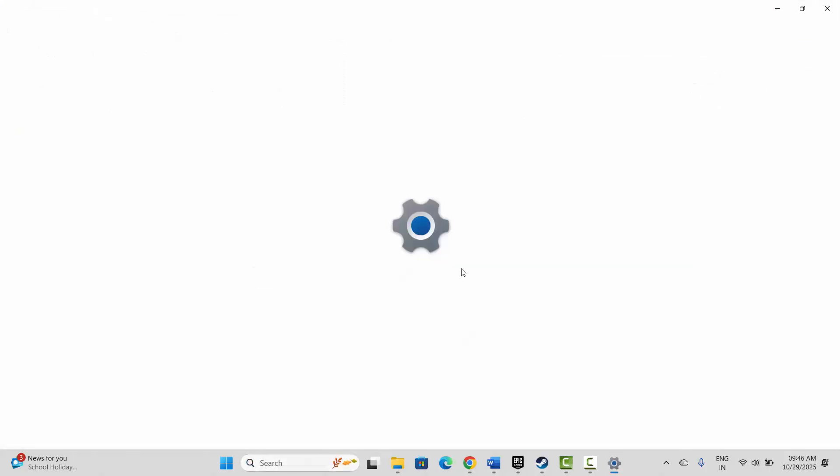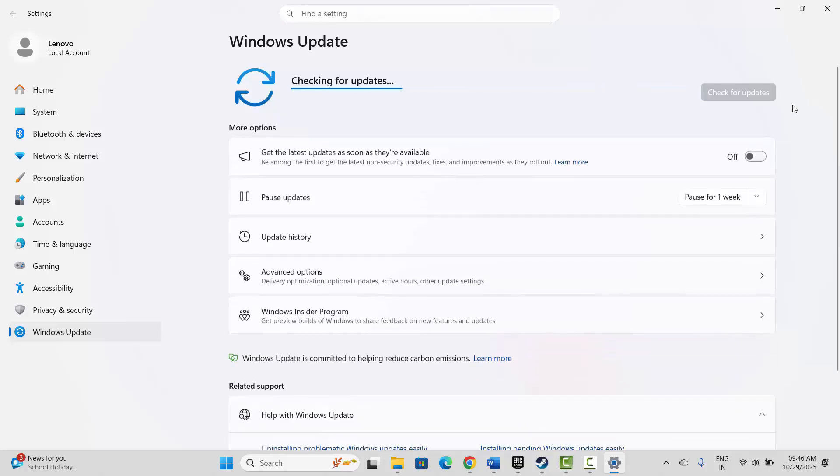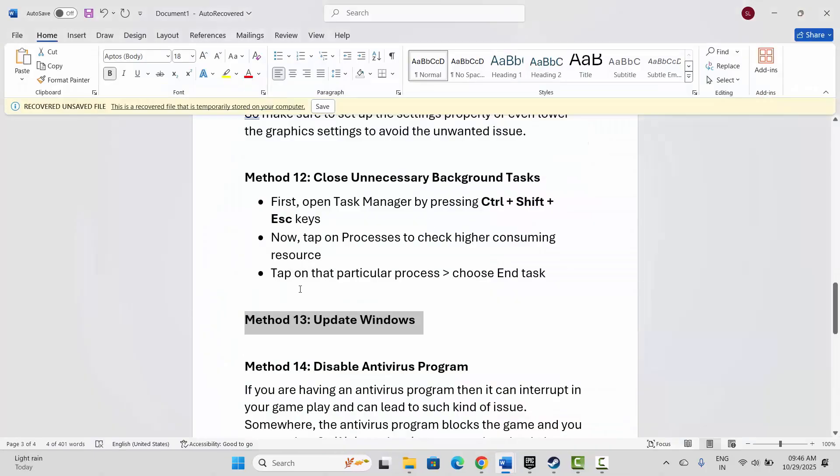The next step is to update Windows. Go to Windows search, search for 'Check for updates' — this will take you to the Windows Update page. Click on 'Check for updates' and it will check if any update is available for your Windows. After updating to the latest version, try to launch the game.